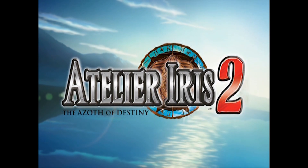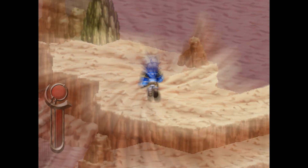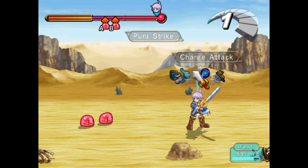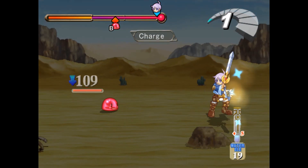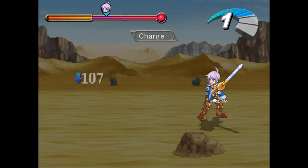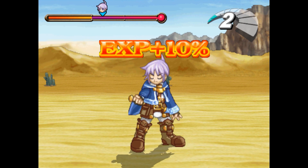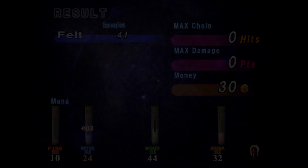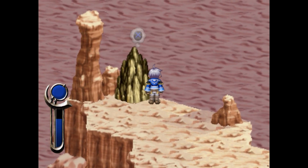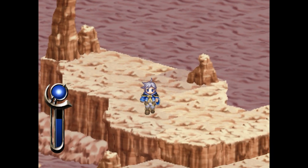Atelier Iris 2's battle system is really unique. You can delay enemy turns, you can see the turn order of when enemies and allies are going, and you can battle with up to three characters with many different types of attacks. The item creation in the game is very simple and beginner-friendly, making this an excellent game for anyone new to the Atelier Iris series, and it's a really underrated RPG on the PS2.